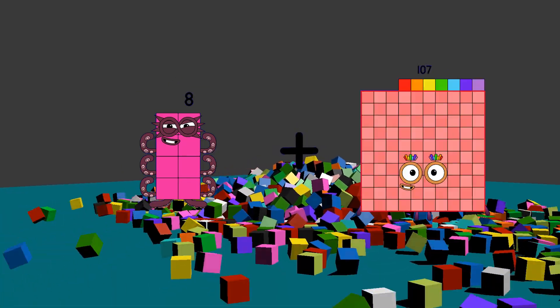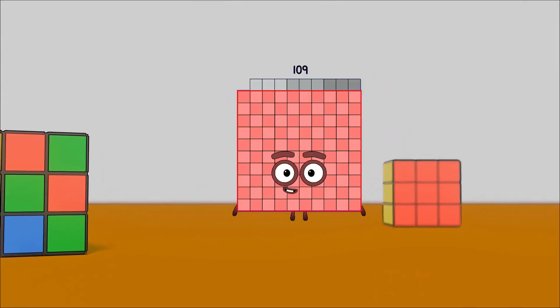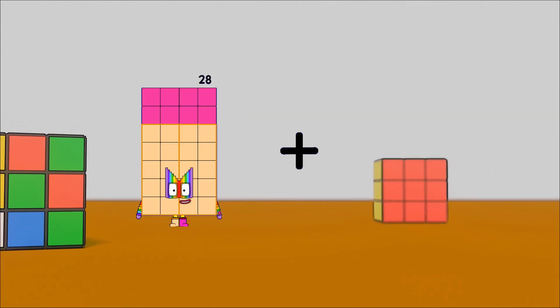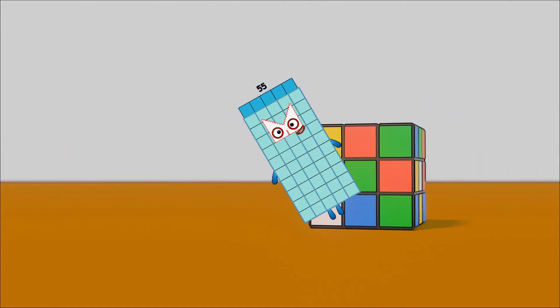8 minus 101 equals 109. 28 minus 27 equals 55.